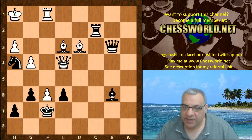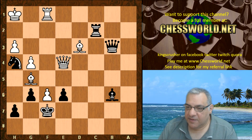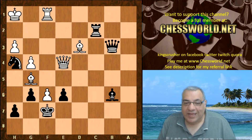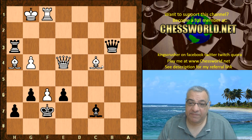So we have Bishop e3, challenging the bishop. Rook c3, Bishop d2 — a bit of repetition. Then Bishop g5 hitting the knight — the knight is kind of a liability here. Now Bishop c7 which is desperate. Bishop takes h4, check, taking on h3, Bishop c4 — it looks to be a very bad scenario emerging here.